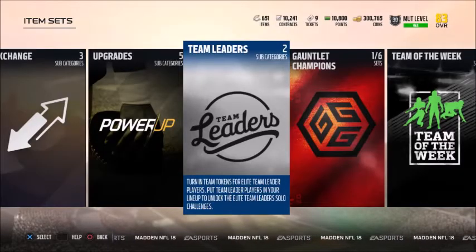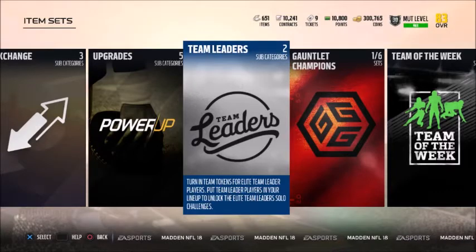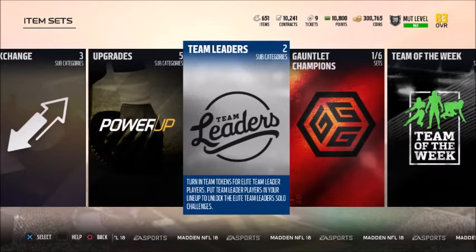What's going on YouTube, it's your boy Chaos 237 bringing you guys another video. The team leader sets just dropped. EA's been delaying this and delaying this — it was supposed to be out at launch, but they've been pushing it back trying to get it right, and they're finally here.